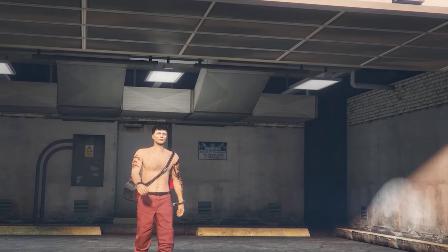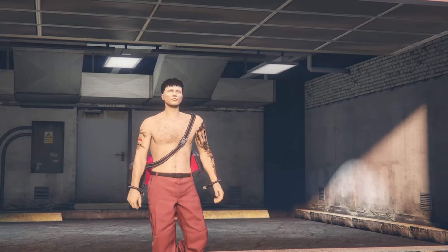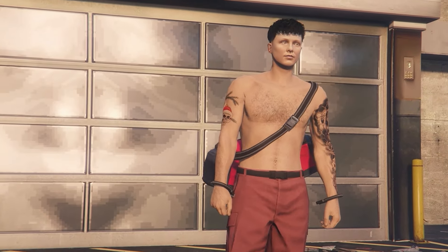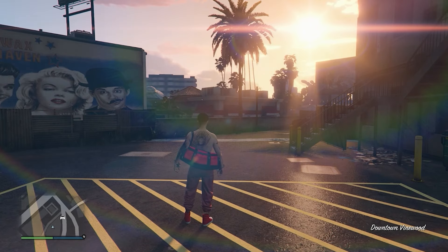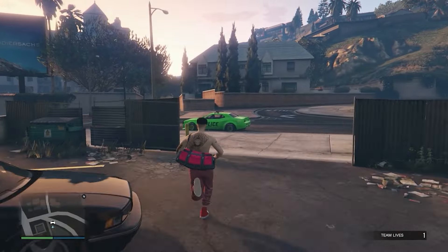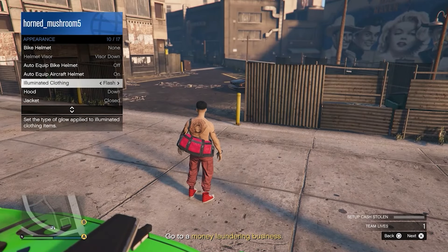Once you load into the mission, you might load in differently since this isn't my first time doing it — I load in the garage with the red duffel bag. For you it might show the cutscene with Vincent, then you'll spawn outside the Vespucci police station with the red duffel bag. To save it, open your interaction menu, go to Appearance, then Illuminated Clothing, and hold right on the d-pad for about 20 to 30 seconds.